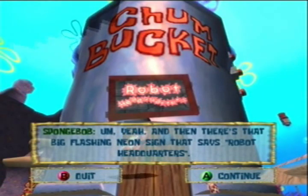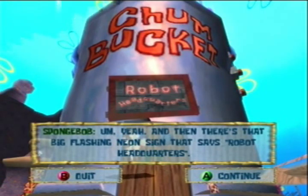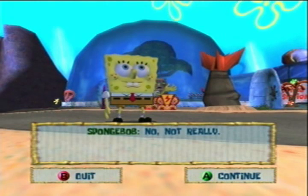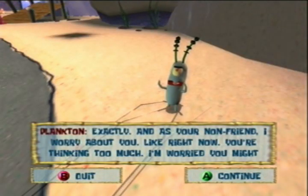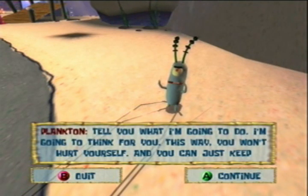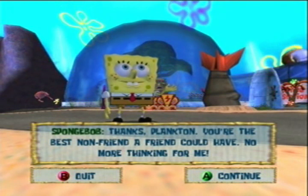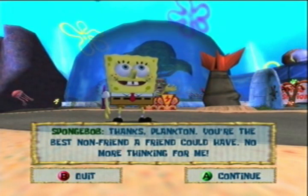They took over the place, remember? The camera's on the ground — can you see through things? SpongeBob, I'm your friend, right? No. Not really. Exactly. And as your non-friend, I worry about you. Like right now you're thinking too much — I'm worried you might really hurt yourself. Tell you what I'm gonna do — I'm gonna think for you. This way you won't hurt yourself, and you can just keep working on getting me into the Chum Bucket. Thanks Plankton, you're the best non-friend a friend could have. No more thinking for me.